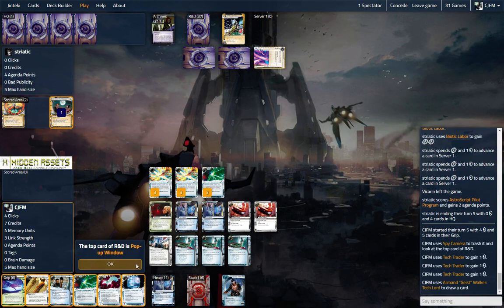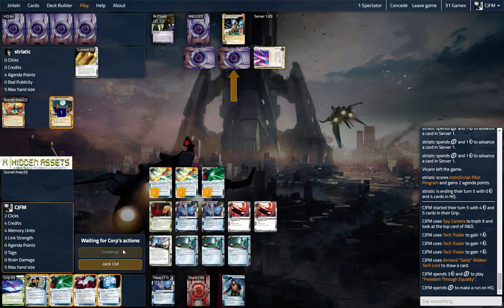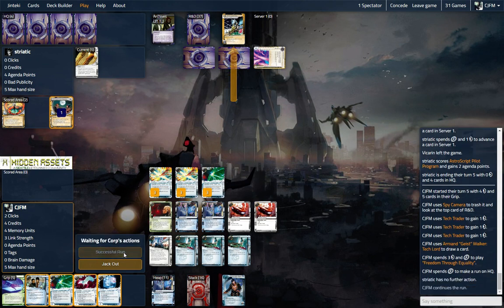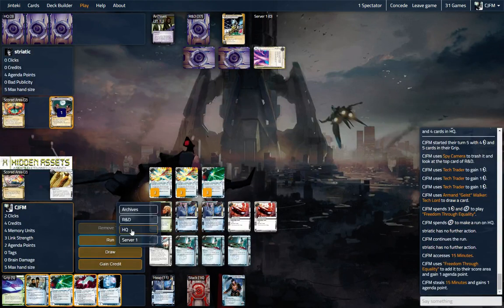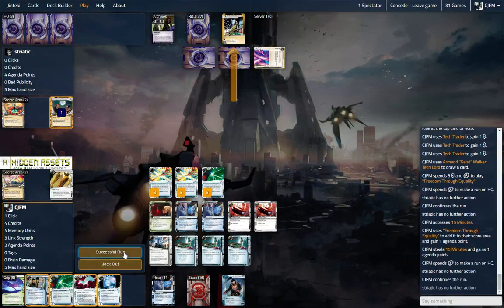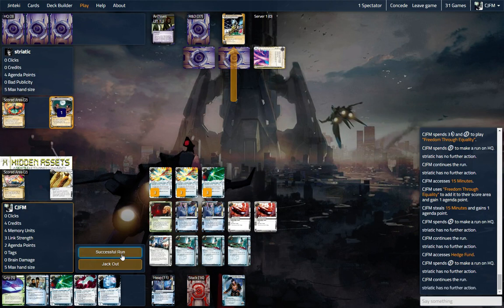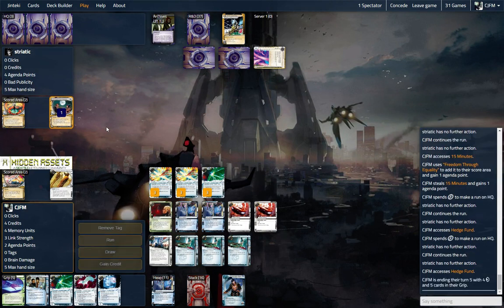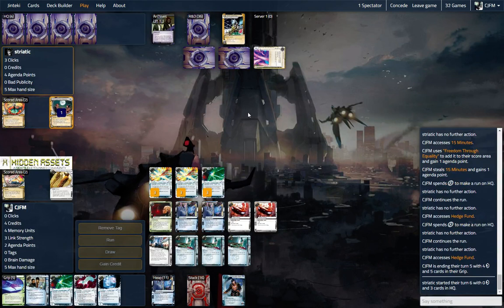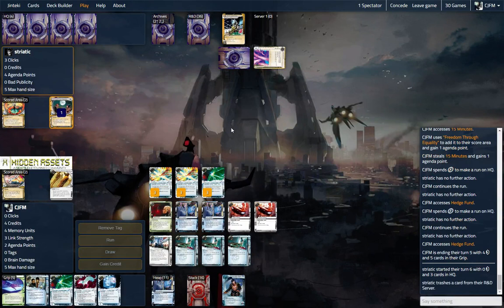Let's look at the top card. It's a pop-up window again. Let's run HQ. Actually, let's play this first, and then let's run HQ. 15 minutes. Let's run HQ again — Hedge Fund. Let's run HQ again — Hedge Fund, Hedge Fund. So this might be just the race car deck that's just trying to score faster than me.